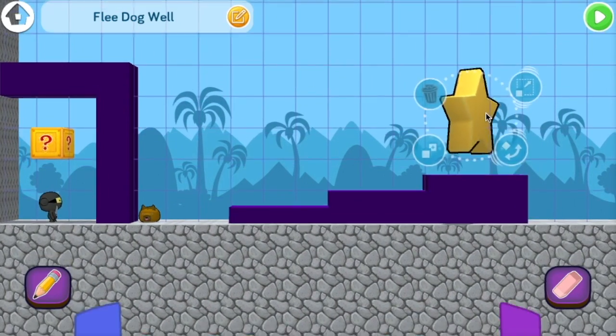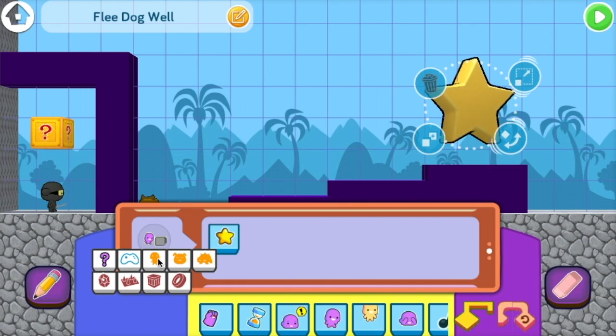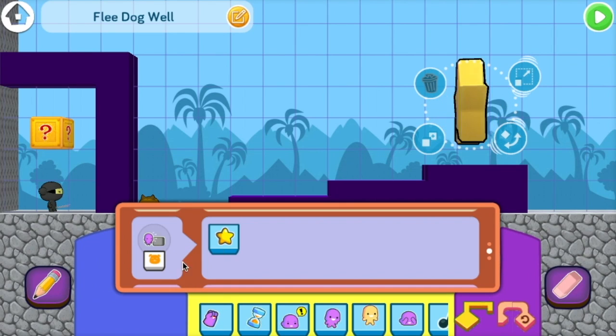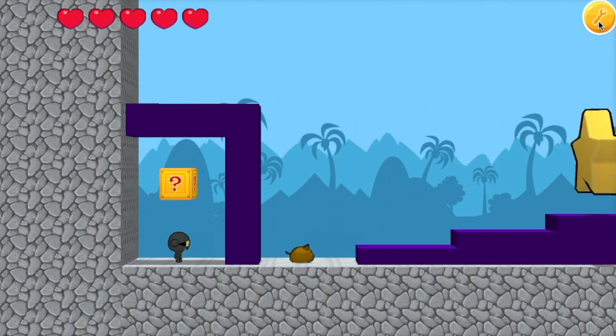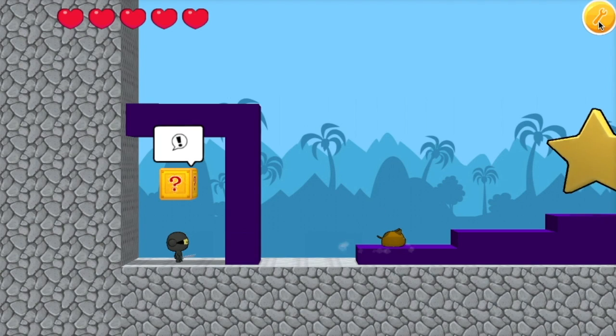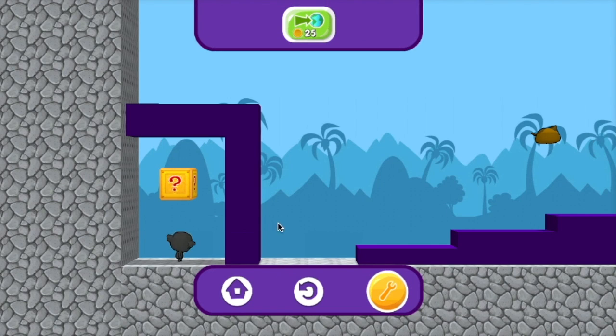Click on the star and go to its bump event. The star has the code: when the foo touches the star, win the game. But we want it to be when the dog touches the star, win the game. So we'll switch this over to the pet icon. This parameter is how you get things other than the player foo to interact with items in the game.